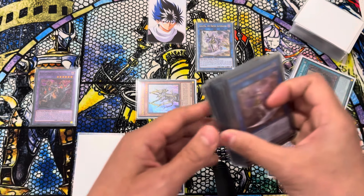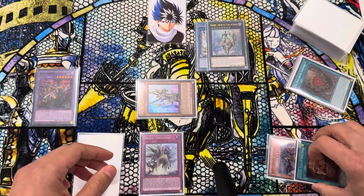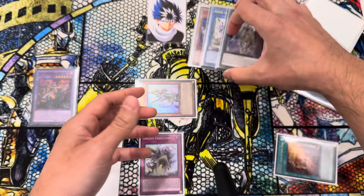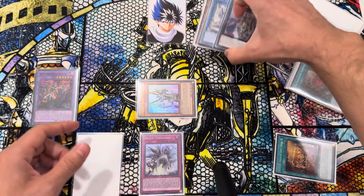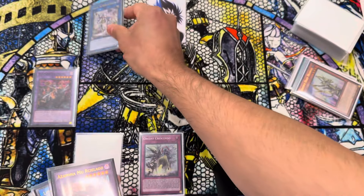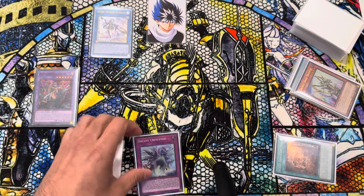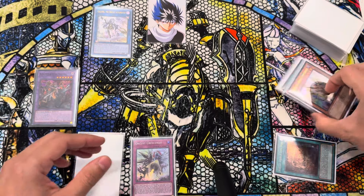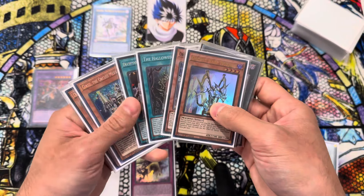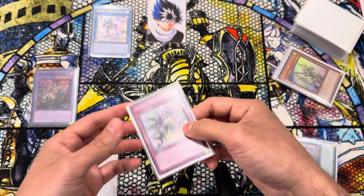And then from this position we're just going to go Dingirsu. Dingirsu Effect — equip the Orcust Nightmare from Banished. And now we're going to link these away and put ourselves another Galatea pointed at the Sylvia, so that it can't be destroyed by battle. We have basically one Omni, two Omnis, and a Graveyard filled with follow-up. We have Harpor for follow-up and Nightmare for follow-up.